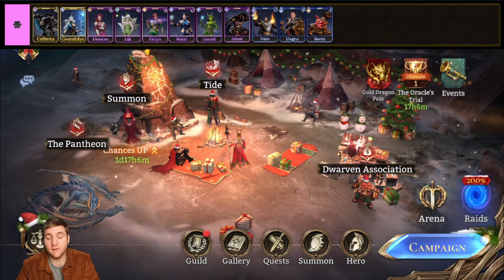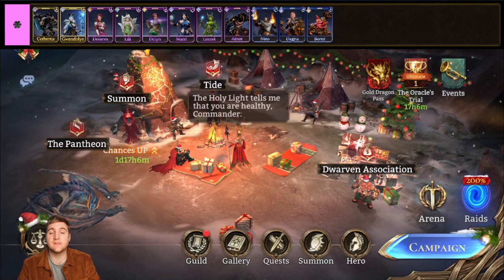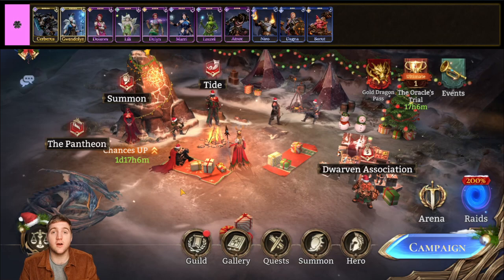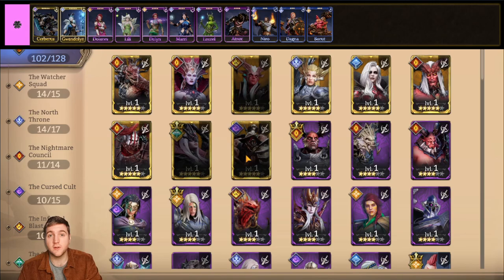We will start with the star tier, which is a special tier I added. What this means is that these are incredibly niche, specific heroes. They are there to fulfill a particular role in a team, usually for a given piece of content or raid. These heroes are typically best for late game players, but some of them are useful early game.